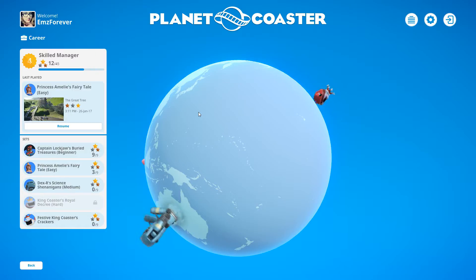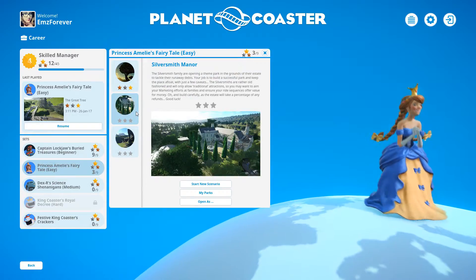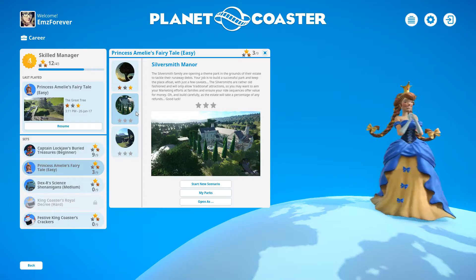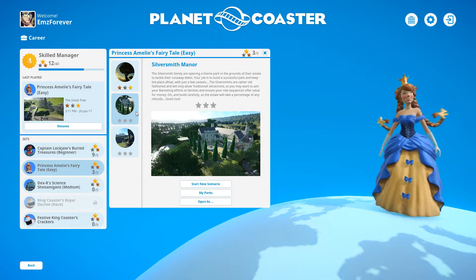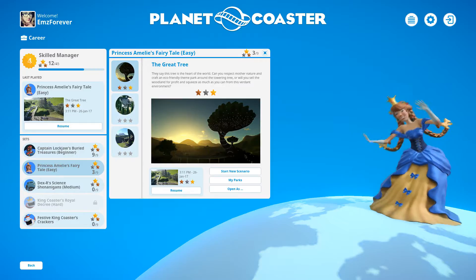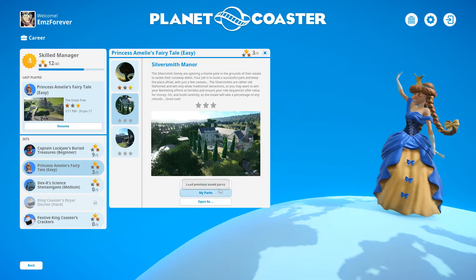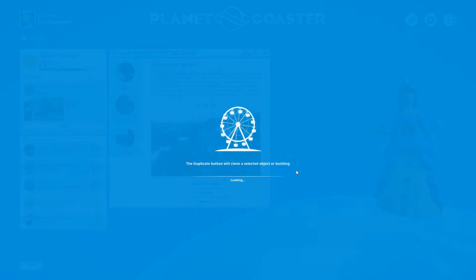Hey guys, Ems Forever here and welcome back to the Red Gem Network. I'm super excited for coming up and playing some Planet Coaster because we're now officially at the point where I haven't played any of this. So this is all new for me as well as it is for you. I played the first star on the Great Tree by myself so I had seen the park before, but the Silversmith Manor — this is what we're going to do, we're going to start a new scenario, jump in and have a look at it together. I'm so excited.